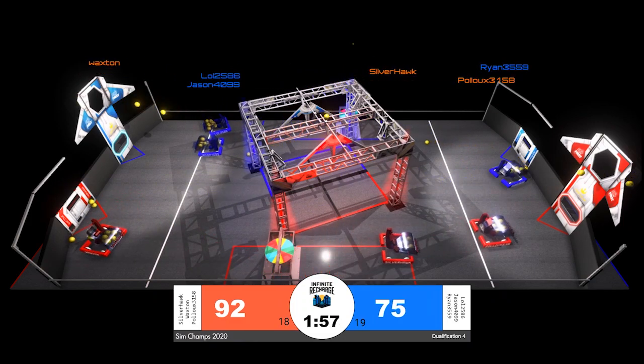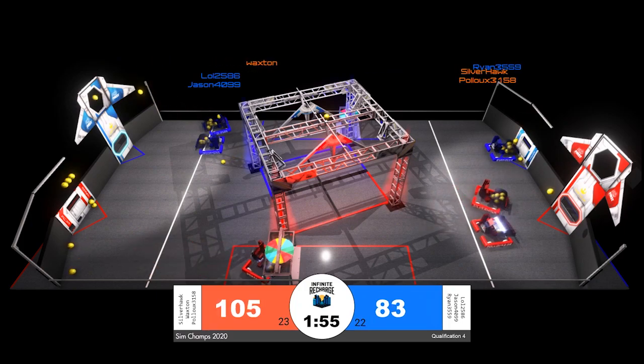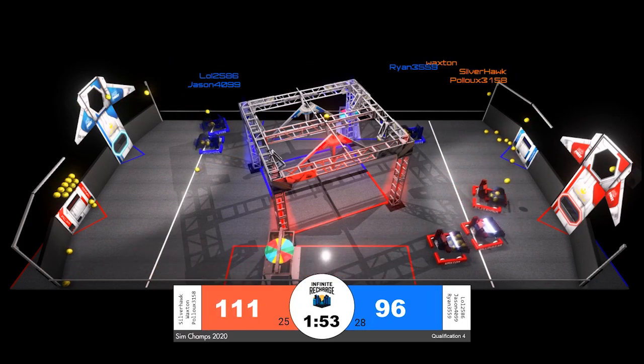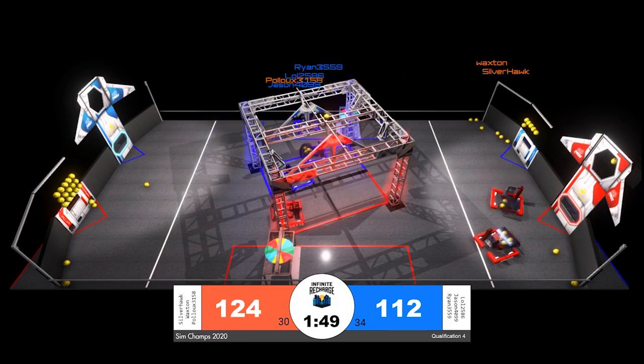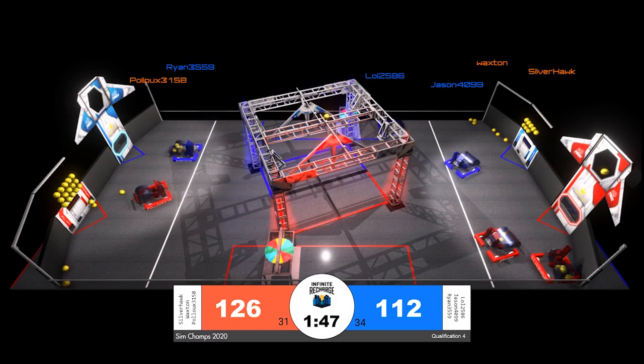All three red robots are crowding the red alliance feeding station and going back underneath the trench toward the red alliance power port, trying to extend their lead as quickly as possible early in this match. Wall 2586 and their alliance partner Jason on the blue alliance are cycling back and forth.